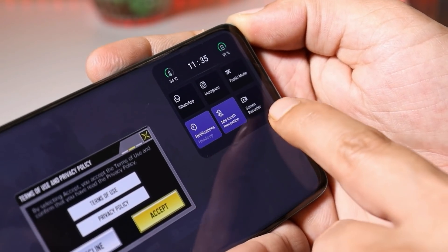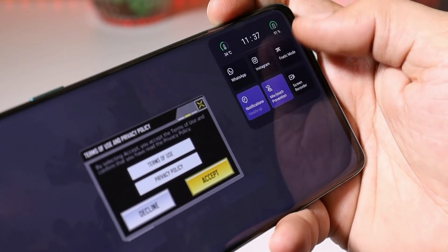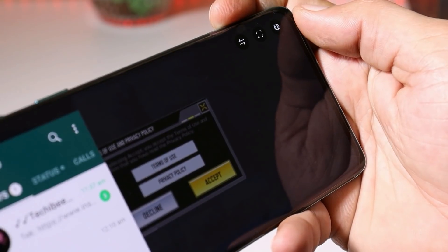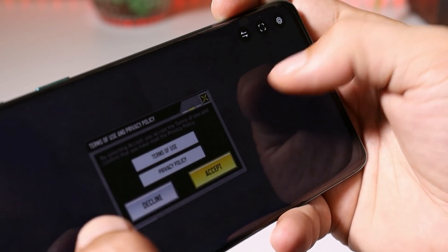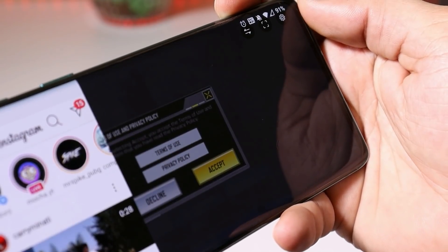When you're inside a game and want to check WhatsApp messages or Instagram, instead of closing the game window you can directly access those from here. As you can see, tapping on WhatsApp opens the WhatsApp application, and the same goes for Instagram.